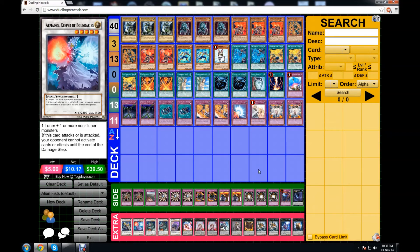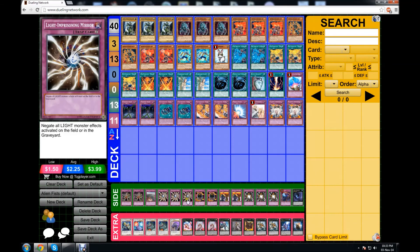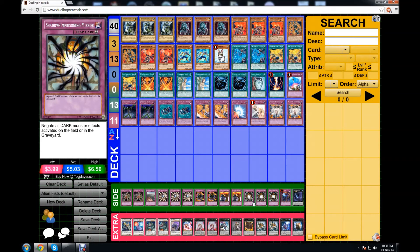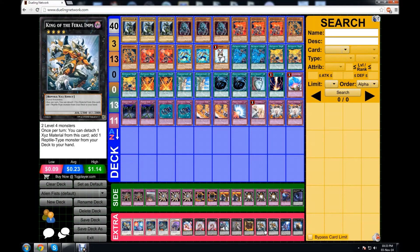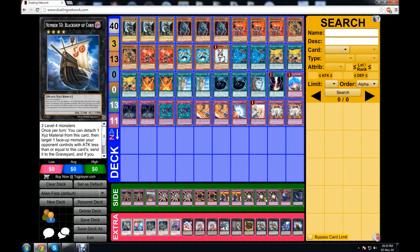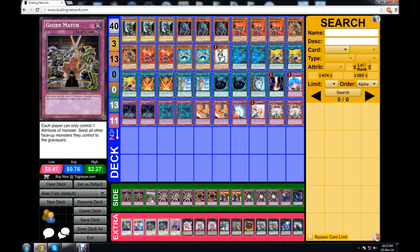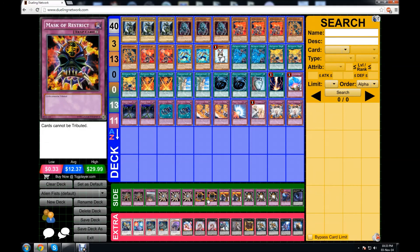Fire Fist also has amazing side deck capabilities. You can side triple Light Imprisoning Mirror and triple Shadow Imprisoning Mirror. Light will conflict with your Alien Ammonite, so you can take out the Ammonites and run Light instead. Shadow only conflicts with King of the Feral Imps and Black Ship — the only Dark monsters. You can also run Imperial Iron Wall, Gozen Match, Rivalry of Warlords, and the best side card against Nekroz would be Mask of Restrict.